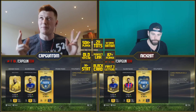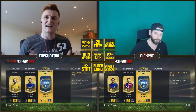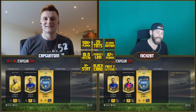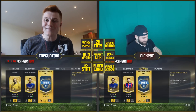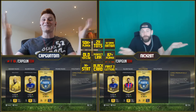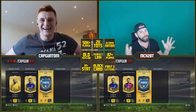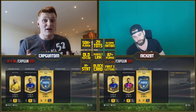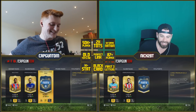The final item: we need to get the first three letters of a player's name matching on two players — for example, Henri and Henderson would both be 'HEN.' That's what we're aiming for. Nick, are you ready? Also on the line is the Team of the Season Matic — worth half a million coins — so anything we pack is at stake. Let's go!